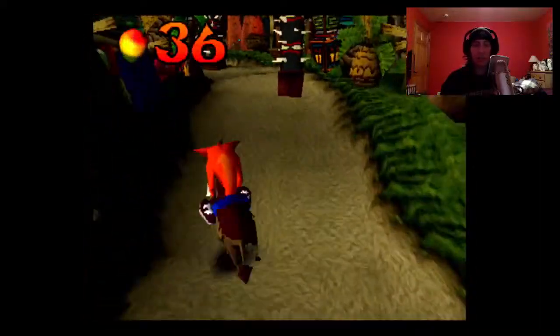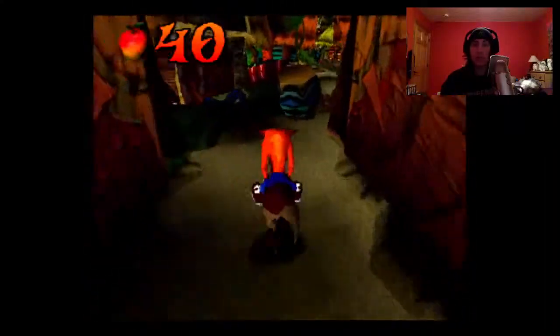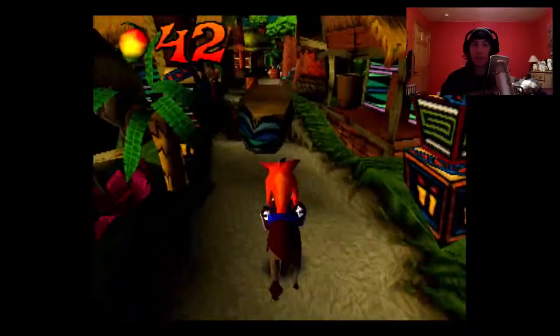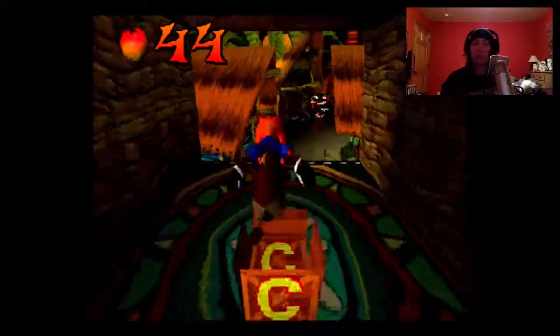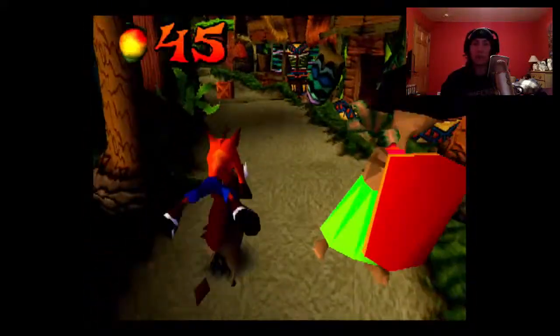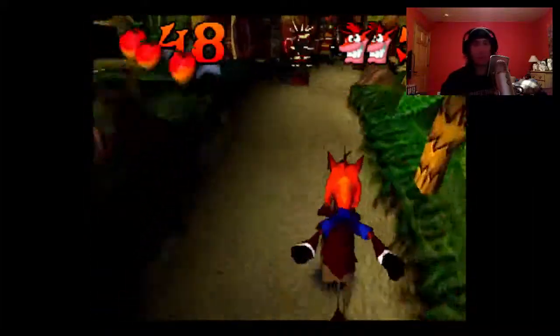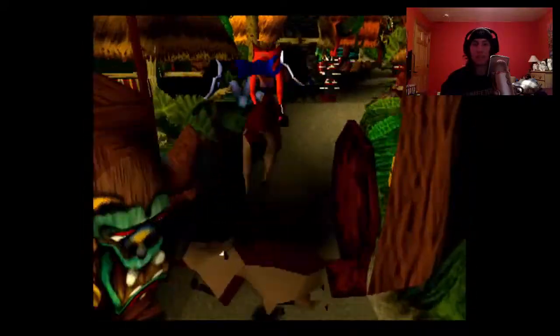You're going to want to jump here. Stay to the right. Do not run into that guy. Now you want to go left, and now jump on this barrel — if you run right into it you're going to die. Stay to the right, jump over the spikes. Checkpoint — that's always good. Then stay to the right, go to the left, and don't forget to get all these boxes — these are easy to miss.